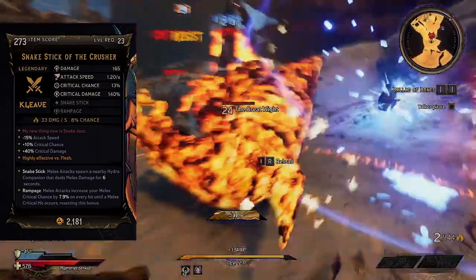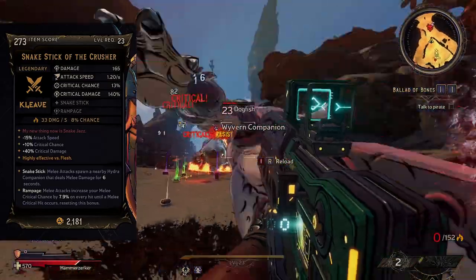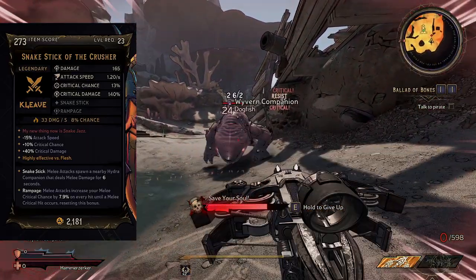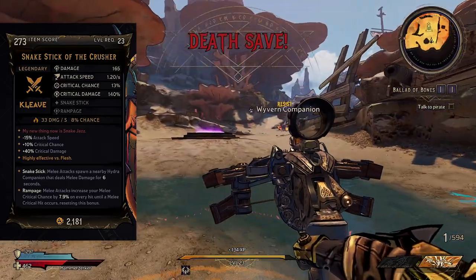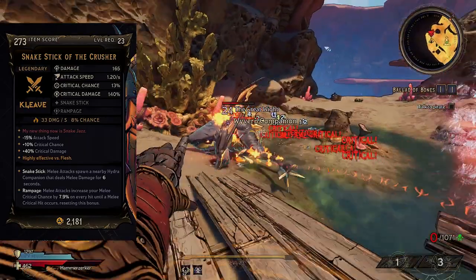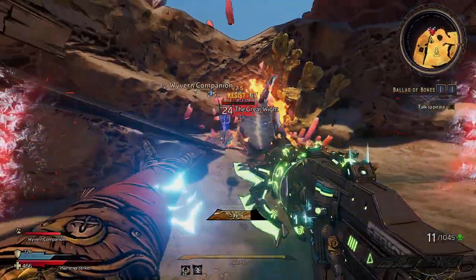It's also very good against flesh — against other things it's not so good, but if you're in an area with high flesh enemies you're going to smash through them. The Snake Stick perk basically allows you to spawn a hydra companion every single time you connect with a melee attack, and it also deals melee damage for six seconds. On top of that, Rampage: melee attacks increase your melee critical chance by 7.9% on every hit until a melee critical hit occurs, then it resets the bonus.